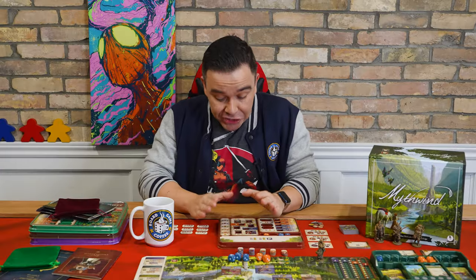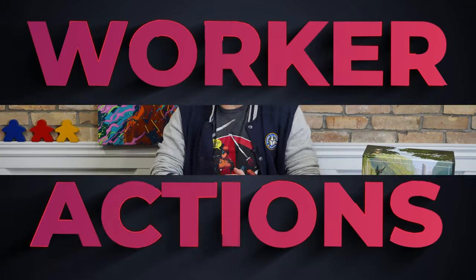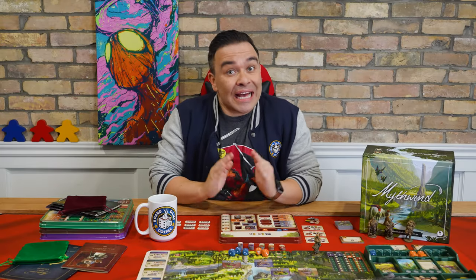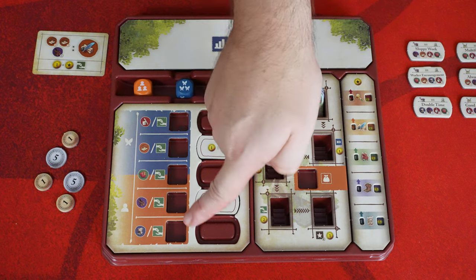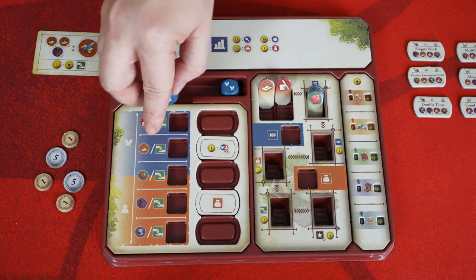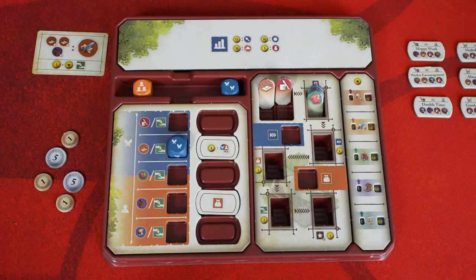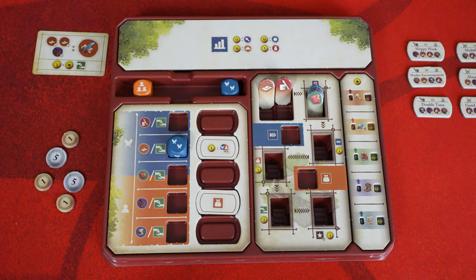Now that the materials in our workshop are refined, let's learn about the worker actions. Next to each of the crafter's materials there's a slot that holds a single worker. During the perform worker action, you can take a worker from your dice well, take it down one step, and slot it into a material slot of the matching color. Sprites can be slotted into any of these three spots, and villagers can be slotted into any of these three spots. This allows you to restock or sell the materials associated with that slot.